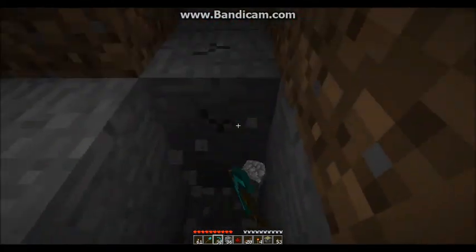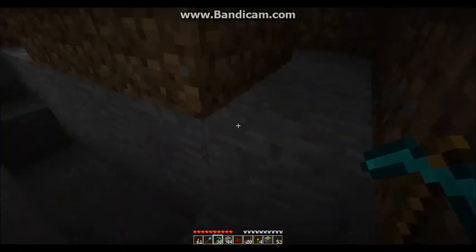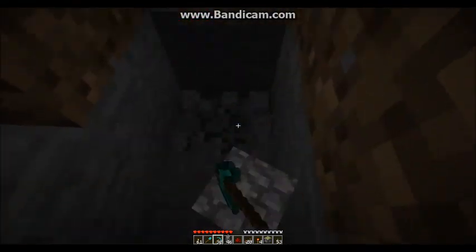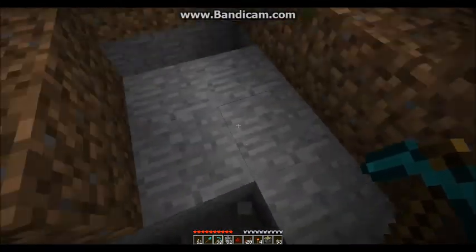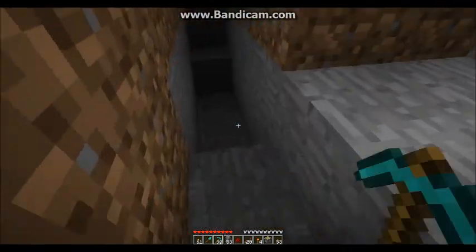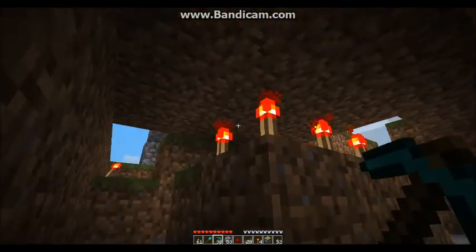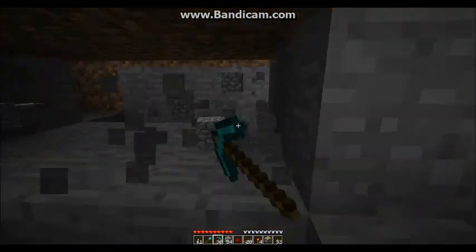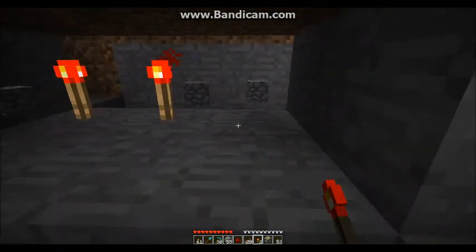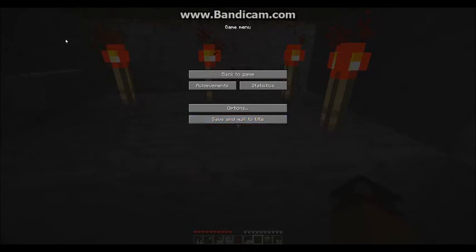Now what we're going to do is dig down two layers on each of the sides here, and then just a little step on each end so that we can hop out. Then we're going to clear out a layer underneath these guys — one, two, three, four, five, six — and put redstone torches down here. I have run out — let me pause this really quick. I will be right back.